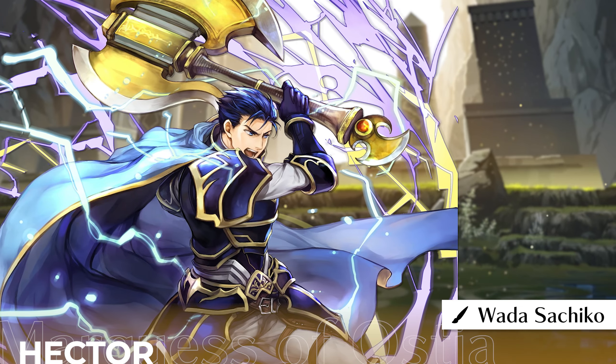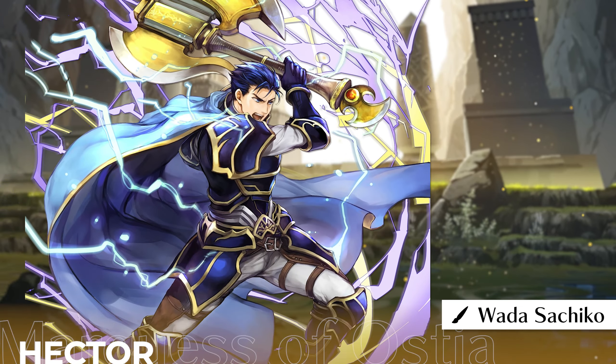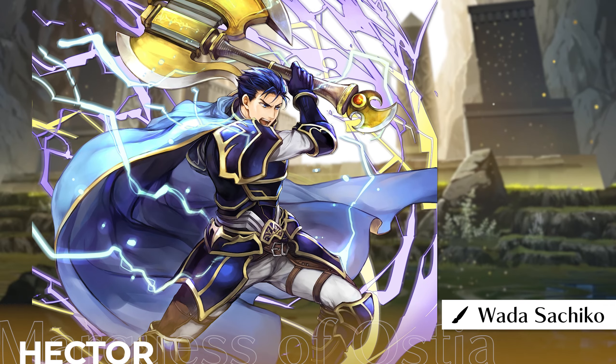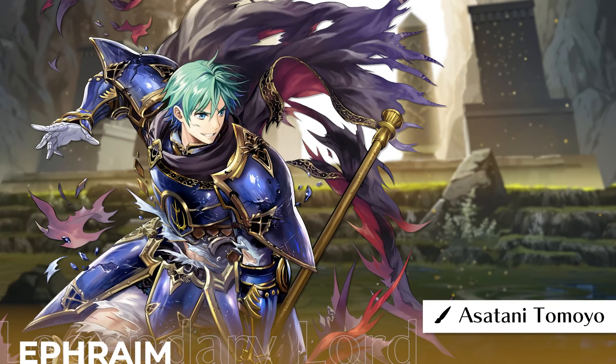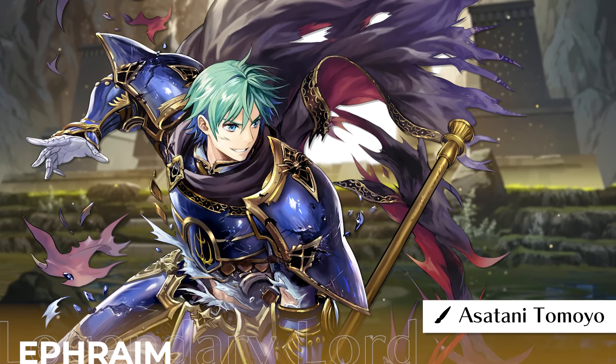Can't forget about Robin's damage art — it's one of the best in the game. Despite receiving heavy damage, the man is still ready to go, and having his magic take the form of a sphere is sick. Other legendary hero arts I want to mention: Hector's special art — his expression, stance, and lightning effects are top notch. Julia's special with her light dragon is cool. And Ephraim's damage art is amazing — we love a confident king.